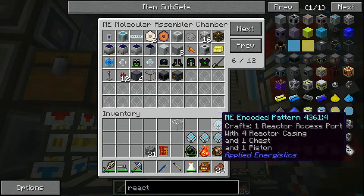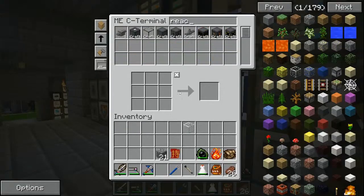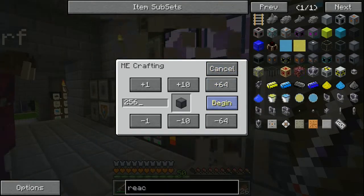Also a redstone port - that will let me turn the reactor off. All the patterns we could ever want are set up, so I'm going to request a bunch of everything now. I don't know exactly how much I need so let's just request a bunch.